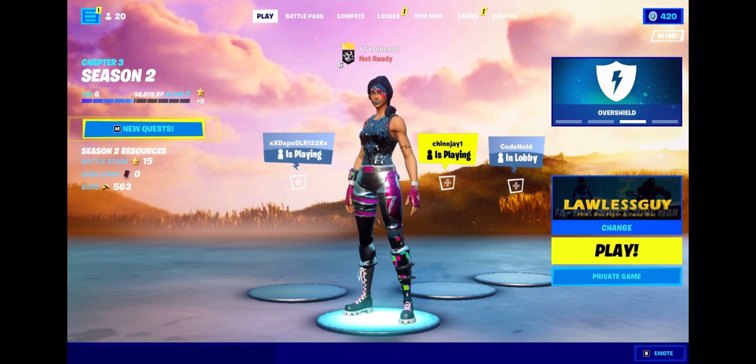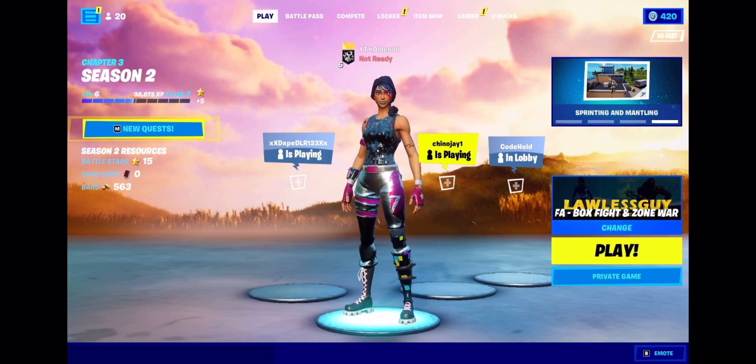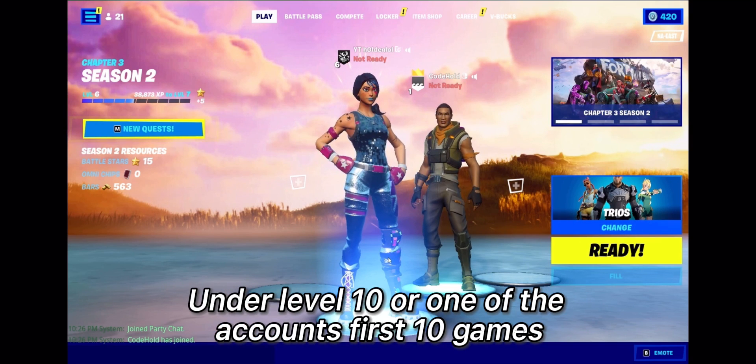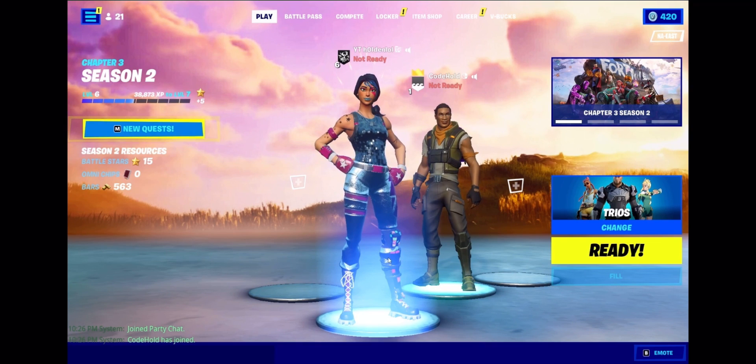Welcome back to another video. Today I'm gonna be showing you guys how to get into bot lobbies in Chapter 3 Season 2. The first thing you're gonna want to do is have a super low level account or a brand new account as the party leader, or be playing on it yourself.